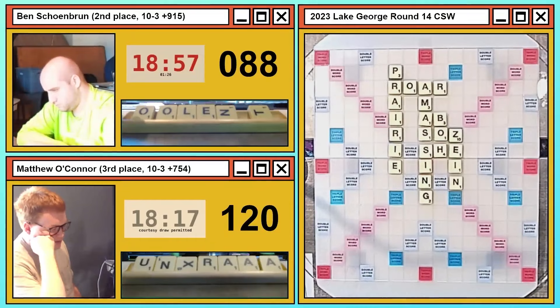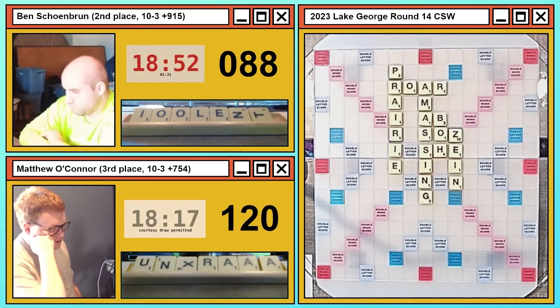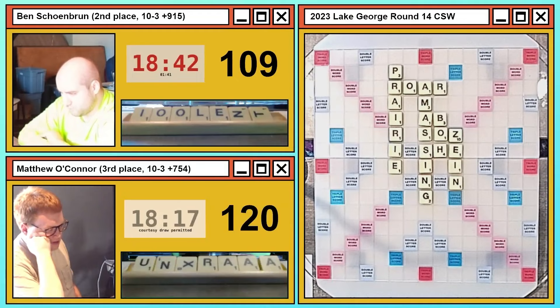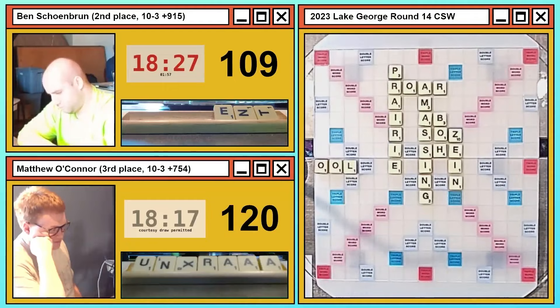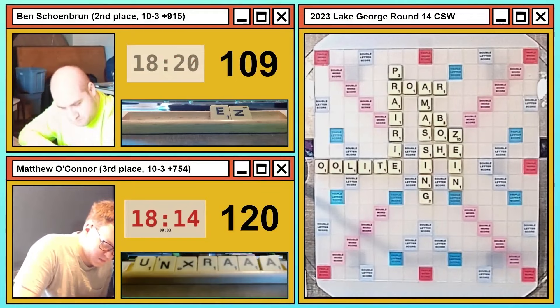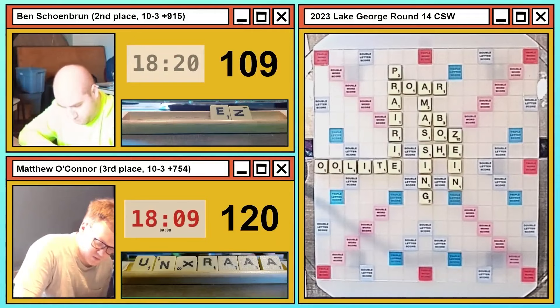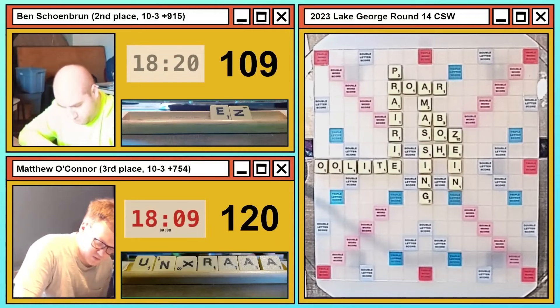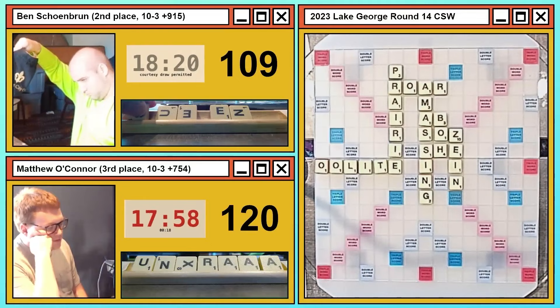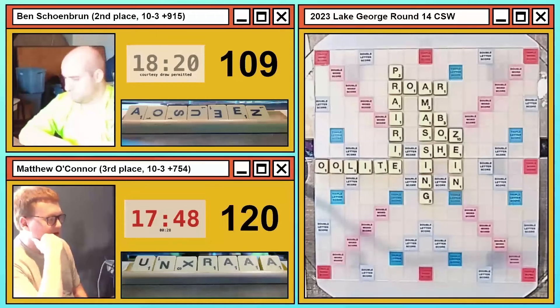Ben has a hard turn but is likely going to play off a lot of tiles as Matthew did. Scoring 20 points in a Collins game where the average points per move is around 42 is rough — you've got to get rid of this stuff. Ben was looking to play OOLITE; its anagram TOOLEY also plays to that E. You've got to play a six to the E in this situation — can't get caught up fishing. Ben seems to agree with OOLITE. Fishing nets very few points — the EILNT leave is pretty good, but not many floaters for eight-letter words.